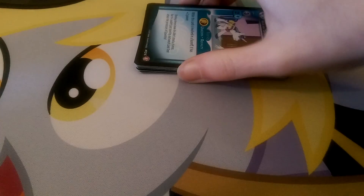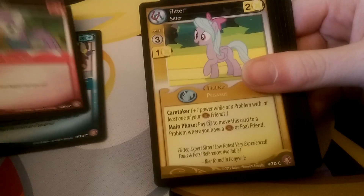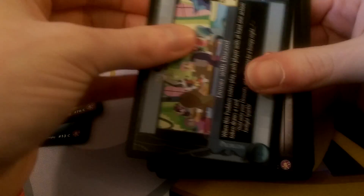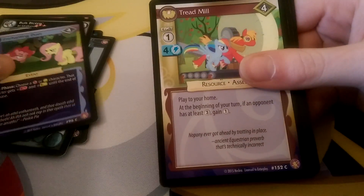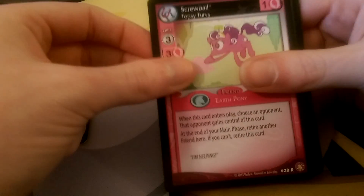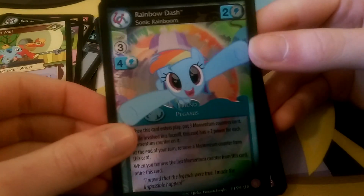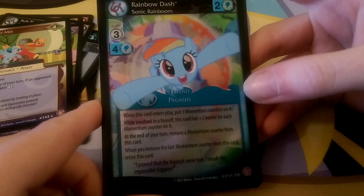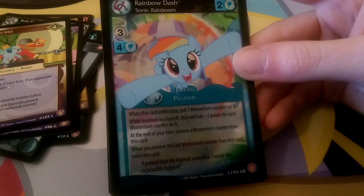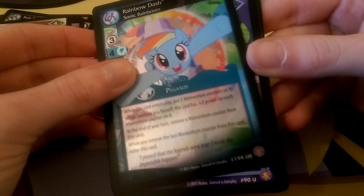And we're getting there, near the end of this side of the box. We have Shining Armor, Mod Pie, Flitter, Dinner with Discord, Bulk Biceps, Enchanting Duet, Treadmill. Screwball is the rare. And we've finally got an ultra rare! Rainbow Dash Sonic Rainboom is the ultra rare. I've actually seen quite a lot of people in our playing area pull this ultra rare, so I'm guessing it's one of the more common ultra rares.